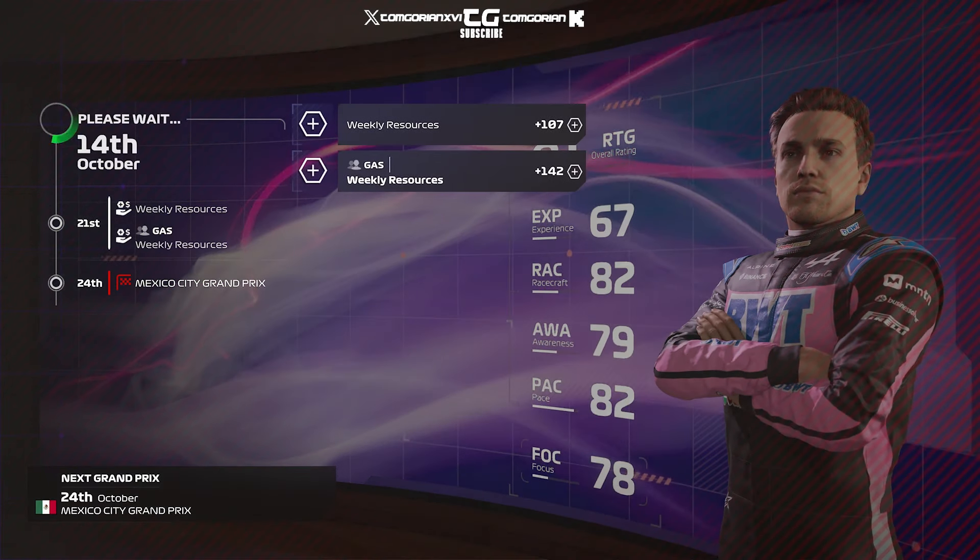Our teammate seems to lack pace — he's stuck behind a train of Alonso and both McLarens. So for these next seven laps it's going to be a train between me, Perez, Hamilton, Leclerc, and Sainz fighting for the win. Perez gets away, so I have to do a massive late dive down the inside into Turn 4 — we make contact with the Red Bull but retain the lead of the Mexican Grand Prix. That was a mega dive bomb.